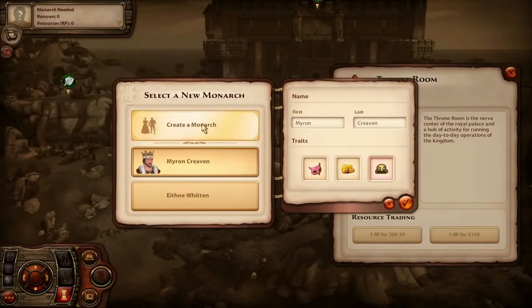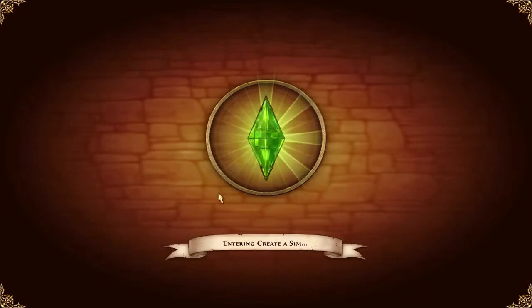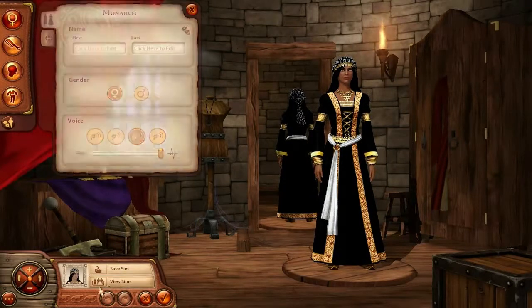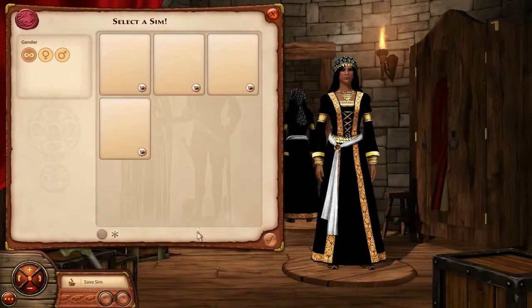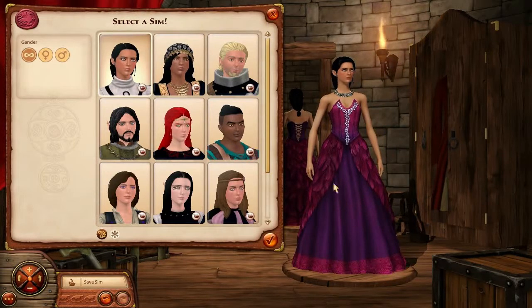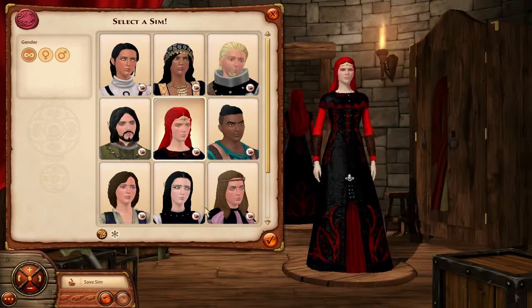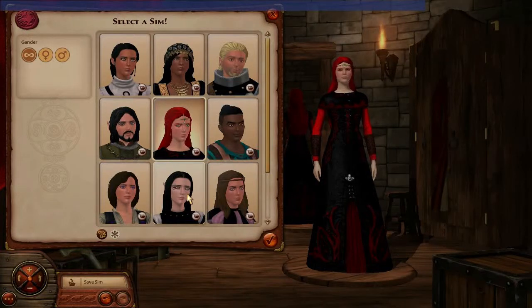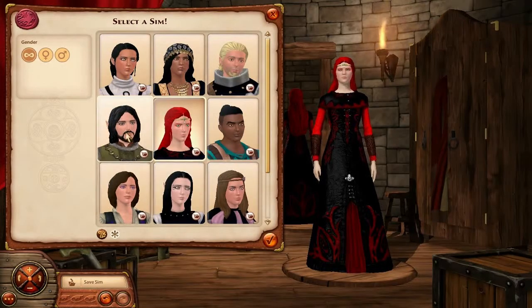My monarch is of course going to be me. As you can see I've got everybody made. The outfits aren't correct yet because in order to have the proper outfit I need to enable the clothing filter - that way I can actually choose the proper outfits.